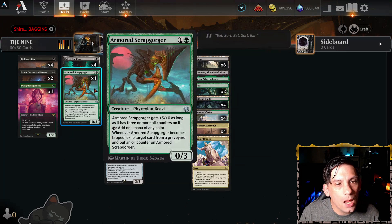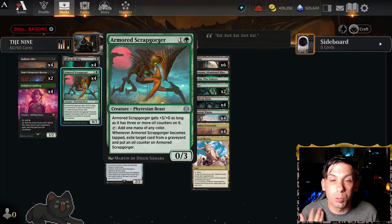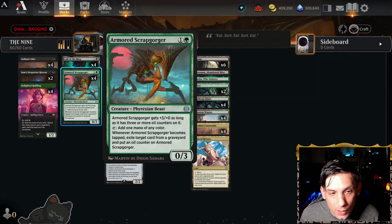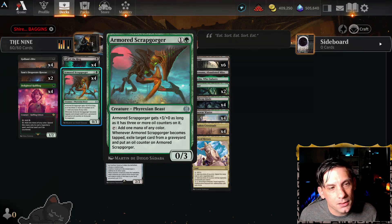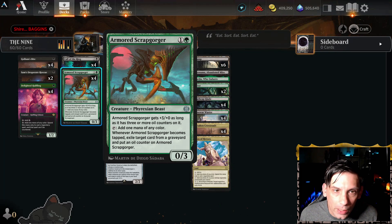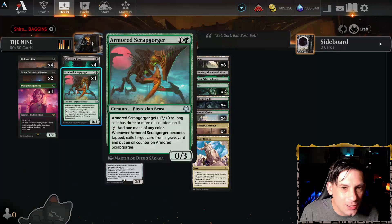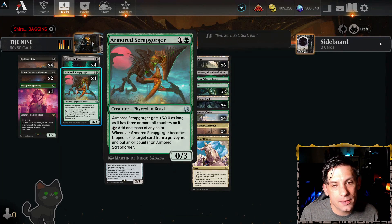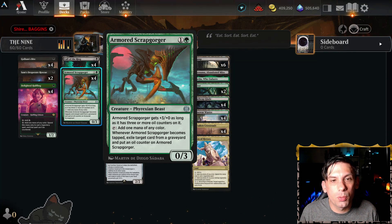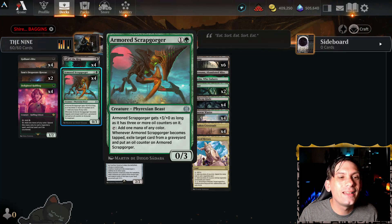Moving on to the two-drop slot, we have some more ramp in the form of Armored Scrapgorger — two mana. It's going to block for aggro and keep us alive a little bit longer, generate mana, and remove threats from their graveyard if we need to. But if this dies later and it's in our graveyard, we can bring it back with Sauron the Necromancer as a wraith — a 3/3 wraith that, when it gets three oil counters, becomes a 6/3 wraith and gets all the +1/+1 counters from the Nazgul triggers.